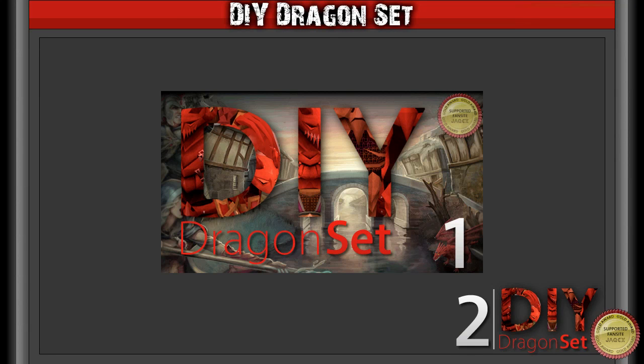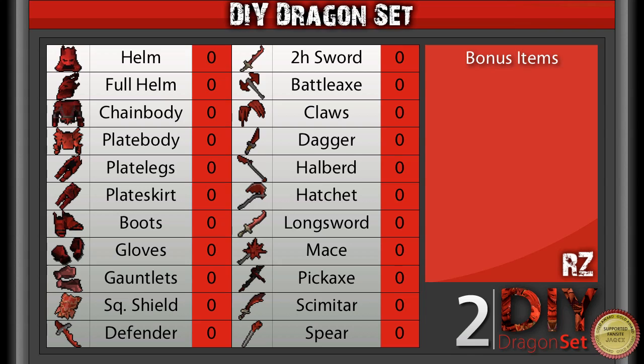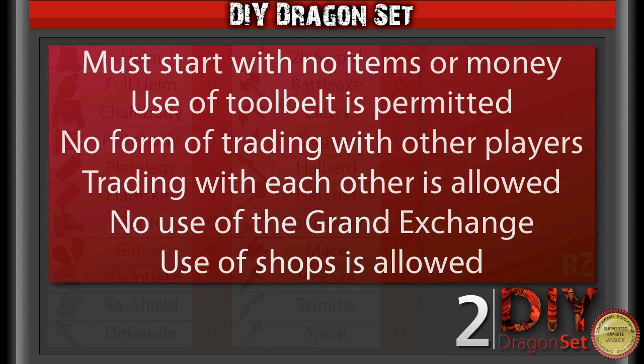Hey guys, Illustriol here. Welcome to DIY Dragon Set Episode 2. In the last episode we got the series underway and started gathering some resources that we're likely to need as the series progresses. The link to that is on screen for you now, so if you've not seen it yet then make sure you watch it as it contains all the important information about the series. But with it being early on in the series we haven't been able to get any dragon items yet, but hopefully it won't be too long before we do. The rules are on screen for you now, so if you've not read them yet then make sure you pause the video. Let's get underway.